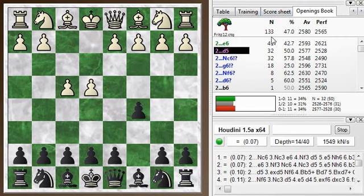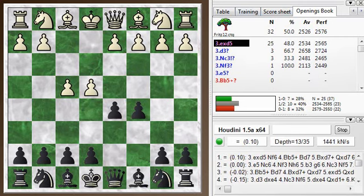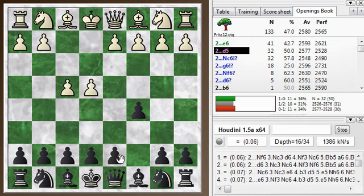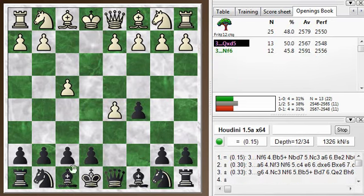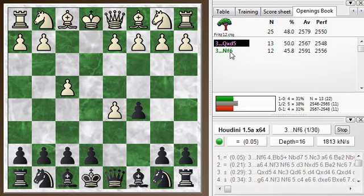I heard, listening to some other chess channel, that the reason they don't play this anymore — or it's not as common — is because of the move d5, which is apparently a good reply. So it looks like e takes is the main answer. And then I was wondering, well, maybe I should play knight f6 here after I played queen takes. And it looks like, if we look at the statistics here, knight f6 is a slightly better way to play it.